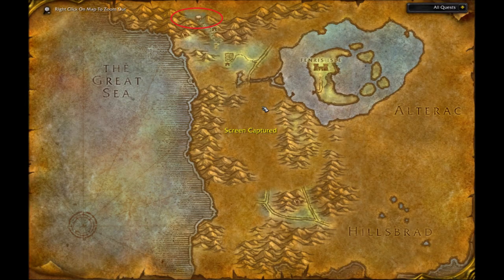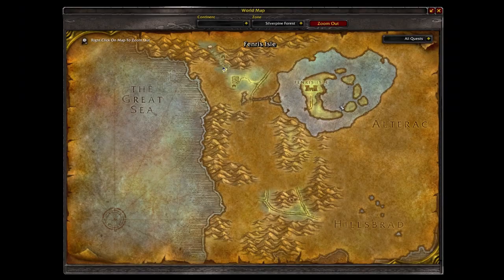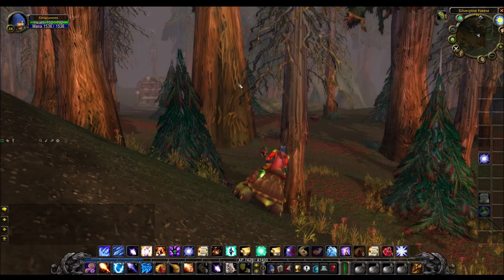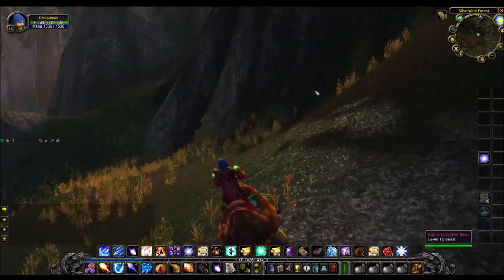Here's where you wanna go. I'm gonna show you how to get there because it's kind of hard to see. So here, that's how you go up the hills. There's like a house in there, and then you go around like that, and that's how you go up.